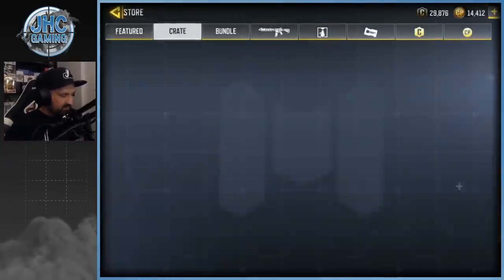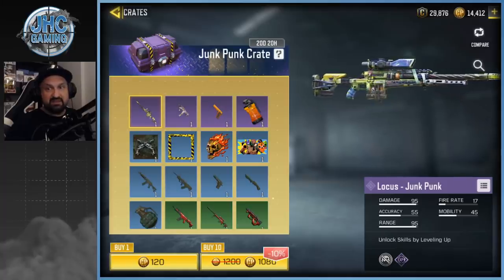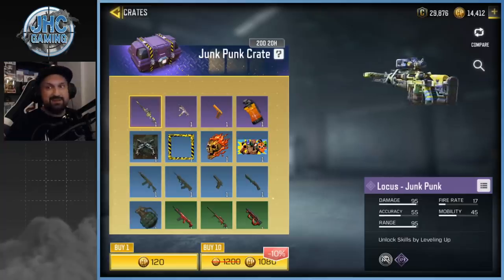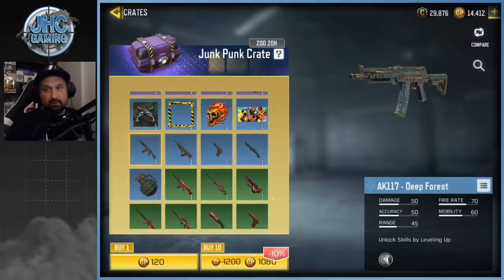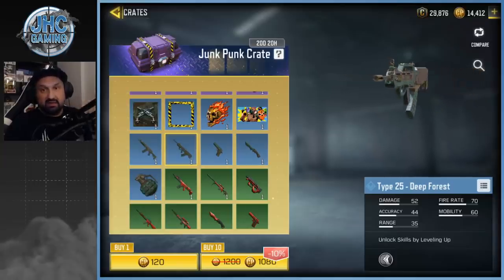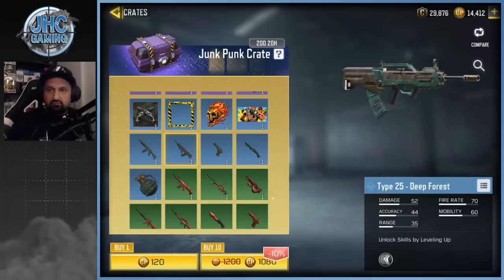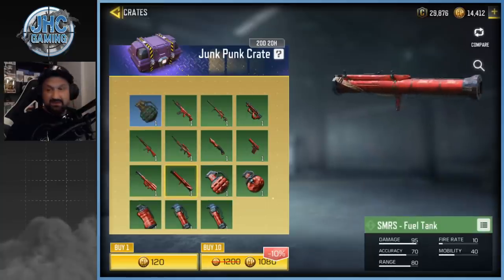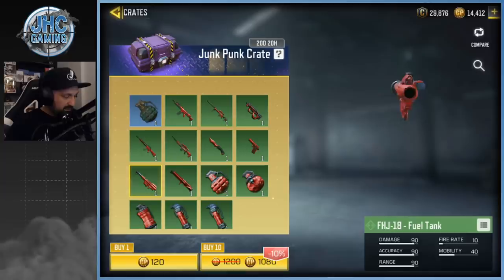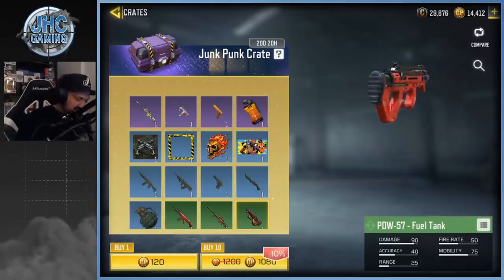Let's go for the crates now — starting with the Junk Punk crate. The Locust skin is the best in the crate for sure, but I don't use the Locust so I'm not ready to spend $100-$150 trying to get it. The AK117 and Type 25 are two guns I use, especially in BR — the skins are okay, like dark green, called 'Deep Forest.' The uncommons have some cool ones: bright red bolt, rocket launchers, a DLQ, a PDW, and an LK24. The uncommons are not bad.